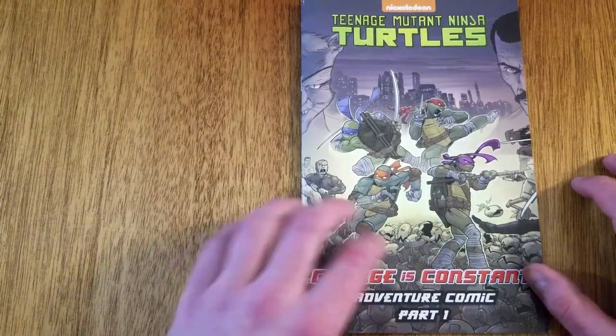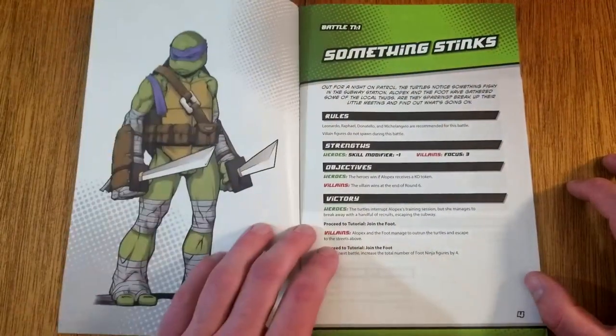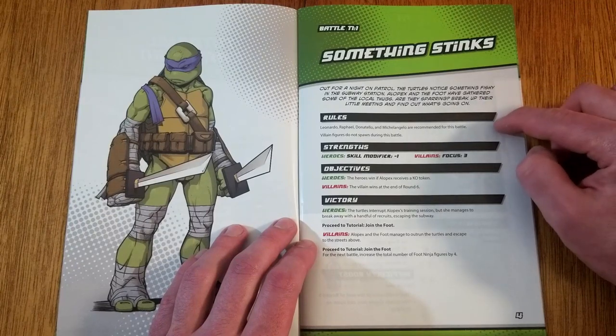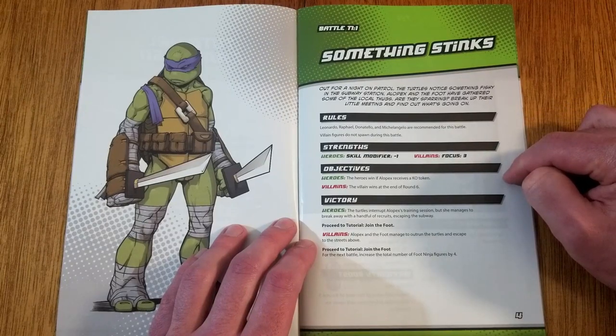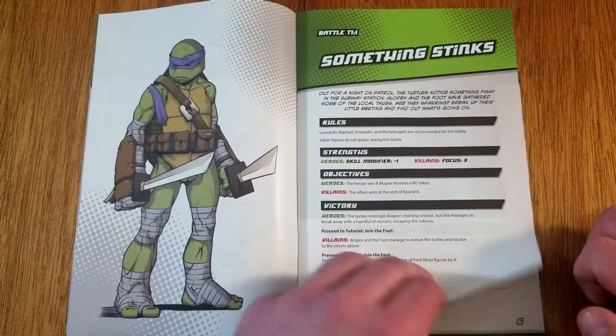The game includes battle comics which determine how each scenario is played out. Let's turn to the first tutorial battle, Something Stings. Here we have background that gives us an idea for why this battle is taking place. We see special rules that alter the scenario. The Strengths section determines advantages or disadvantages heroes may have while establishing the amount of focus the villain has. The Objectives section shows what each team needs to accomplish to win. The Victory section describes which mission is played with potential modifiers depending on who won.